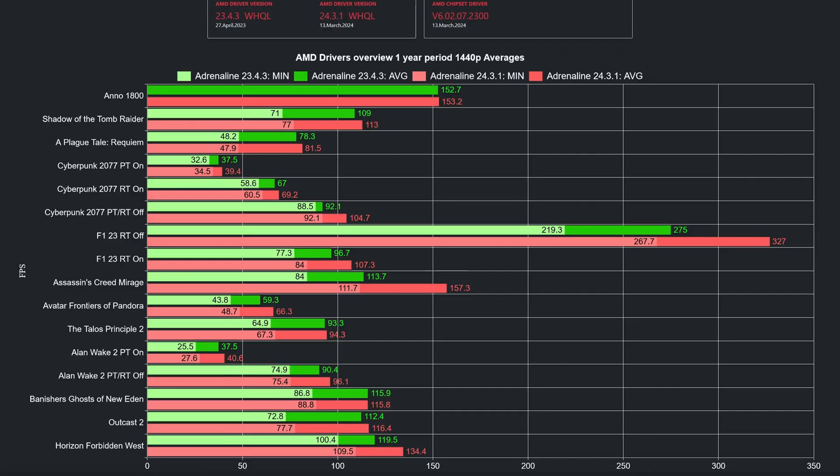As you can see, the older driver is on par with the newer one in only three games: Arno 1800, The Tale of Principle 2, and Banisher's Ghost of Eden — of which the last two games are relatively new. Feel free to pause the video if you need to better analyze the chart.